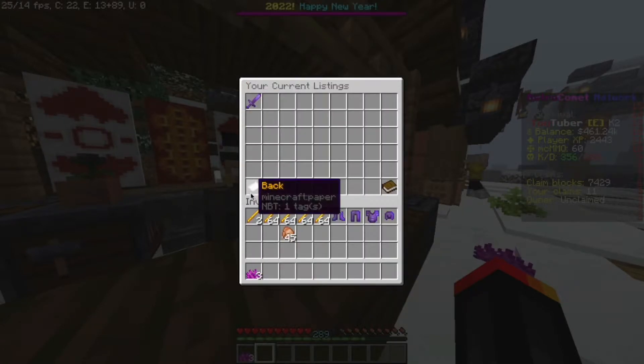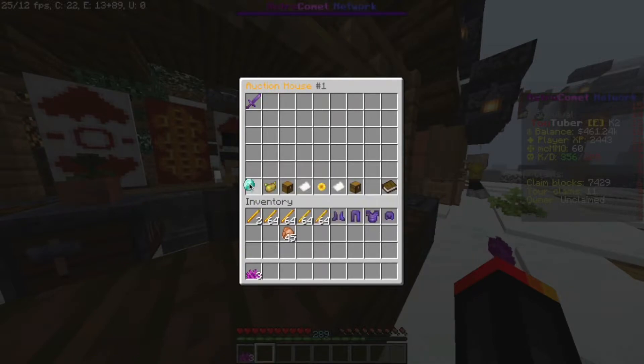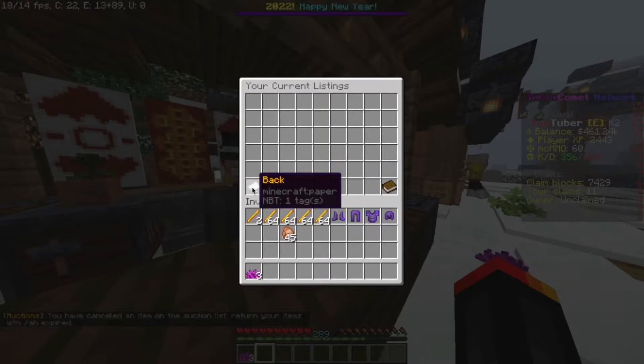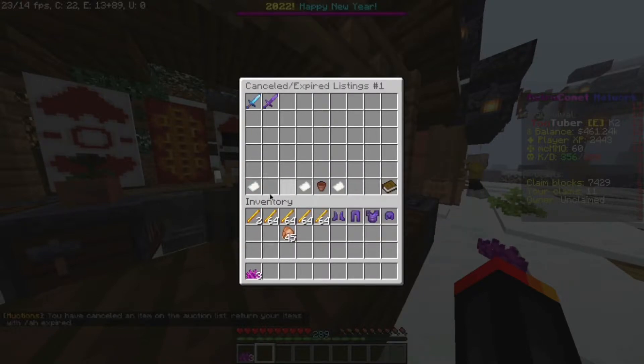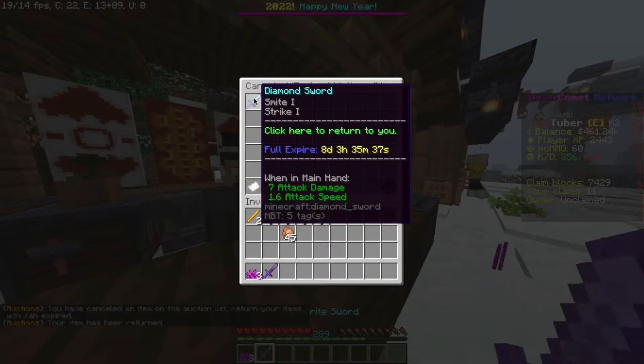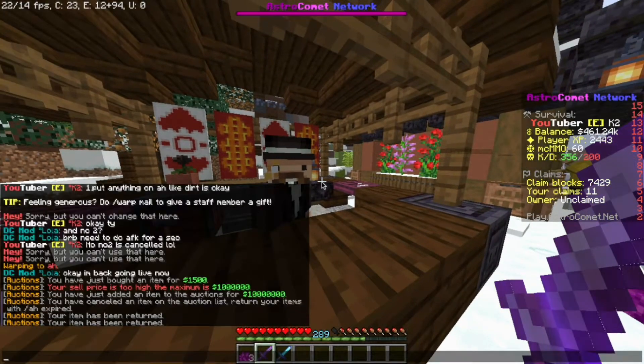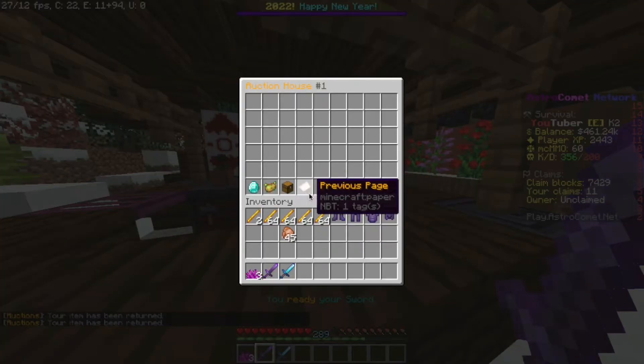If you click on the diamond, you can remove your item from the auction house — it shows all items you have listed. But you might be wondering where your item went after removing it, since it seems to disappear. Just click on the rotten potato, which shows all your cancelled and expired items, and that's how that works.